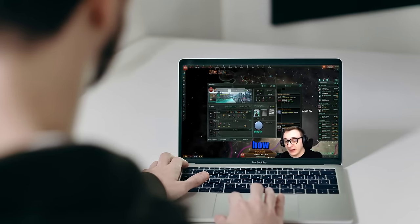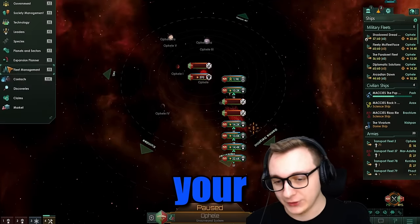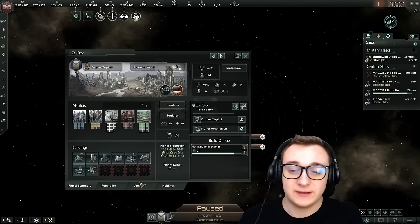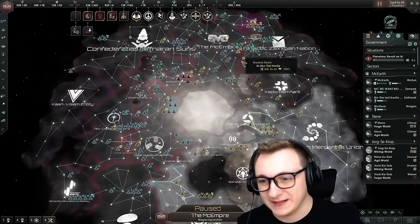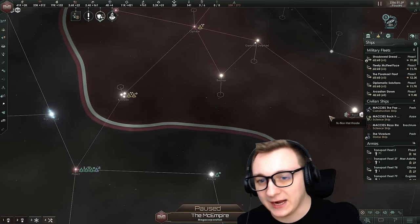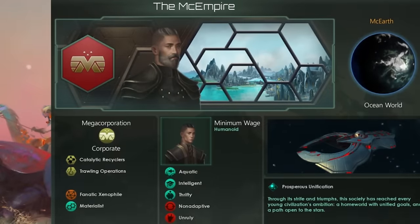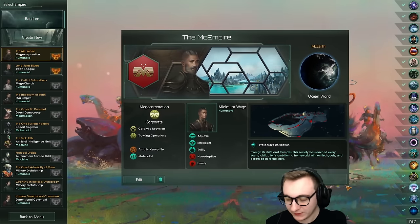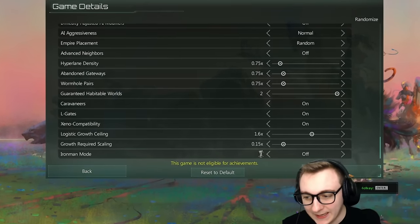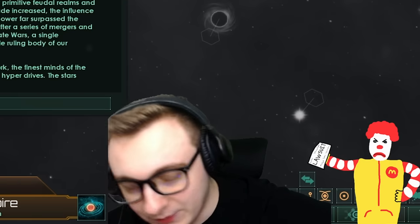This is the ultimate food build, and in this video I'll be showing you how to accomplish the true power of food to be able to stop anything in your path, no matter what difficulty you play on. I'll be trying to build a McDonald's in everyone's empire while growing a vassal network and stopping a Grand Admiral devouring swarm from devouring our McMuffins. Here is the empire that we'll be walking through — the Muck Empire.